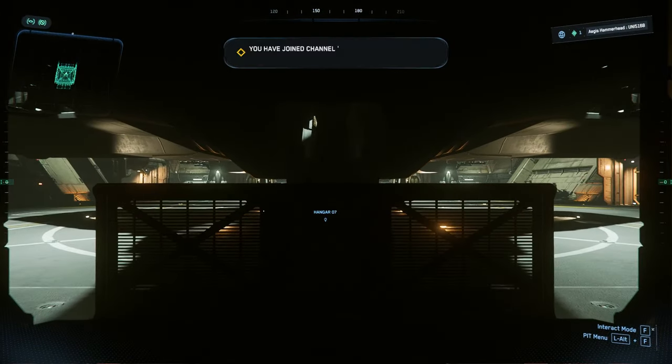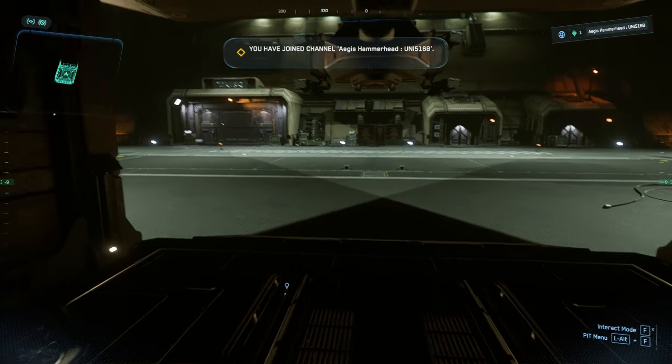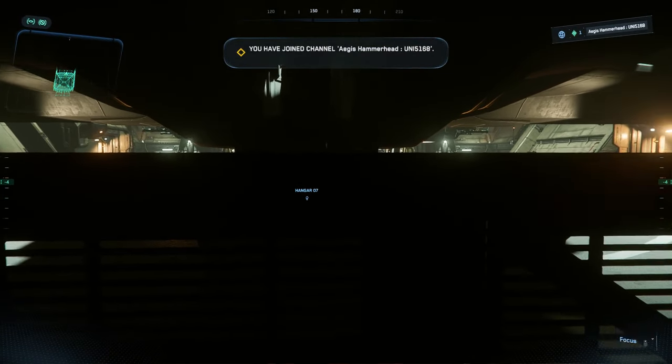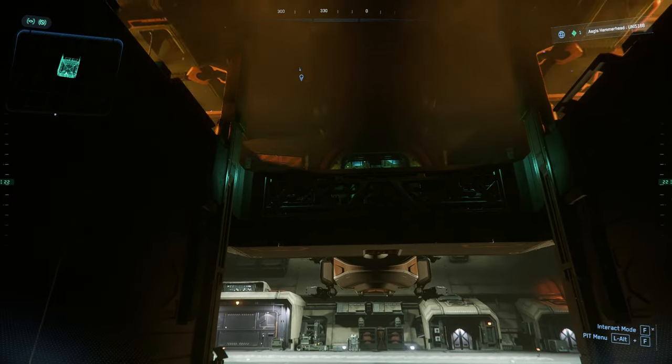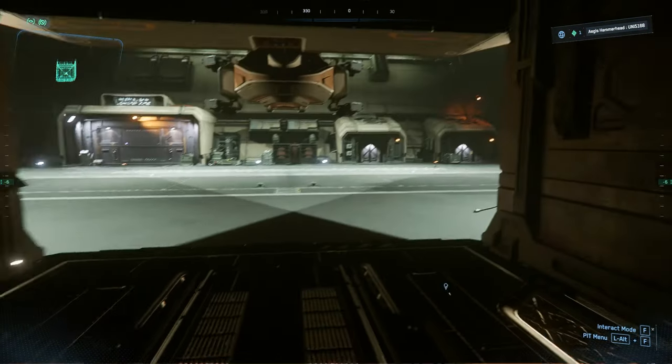Thanks to Invictus Week where we can actually go off and hire these type of ships, I thought I'd give this an actual look. The plan for today — plans can change — would be to go off and do a gold run, but I'm just wondering if there's more things I can do with this.